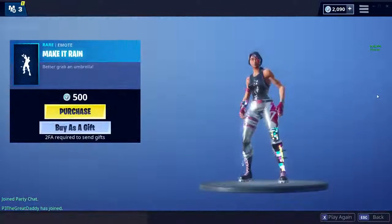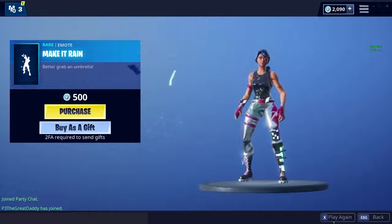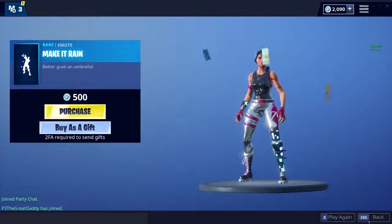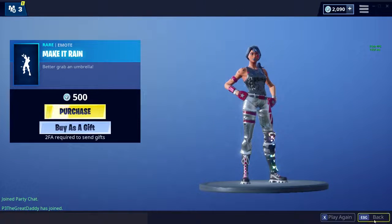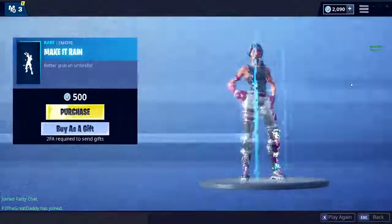Then we have the Make It Rain emote — better grab an umbrella. I actually have this emote. There's a glitch where if you switch to another dance the money stays attached, which is fun. I wonder if that still works — probably not.